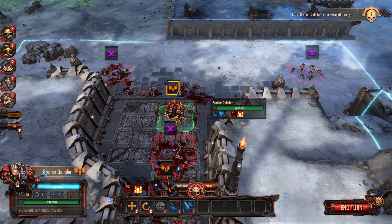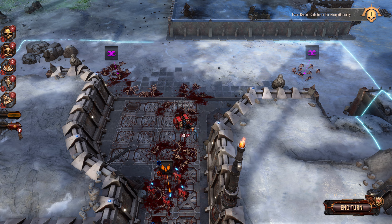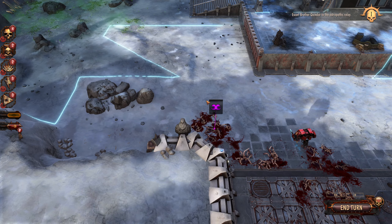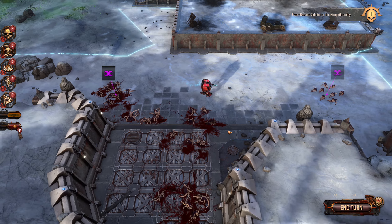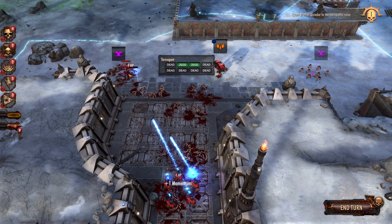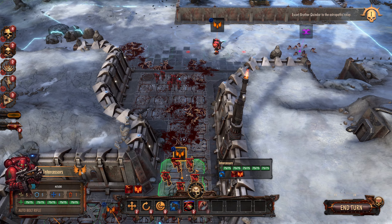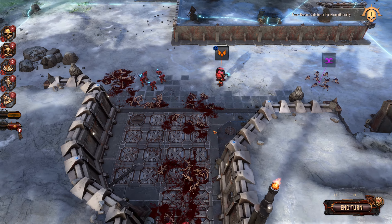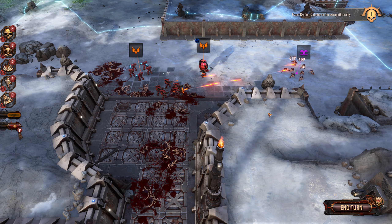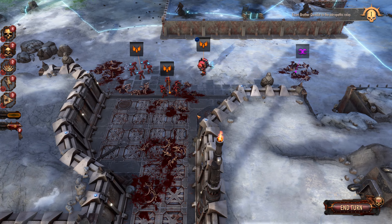They cannot stop me. Ranged plasma on your request — targets acquired, look at you without any cover. This is about to get fun now that we broke out of this little chokehold. If they had moved faster, they could have done a lot of damage while we were trapped in there. Thankfully they did not.